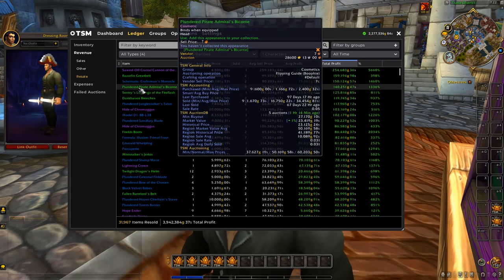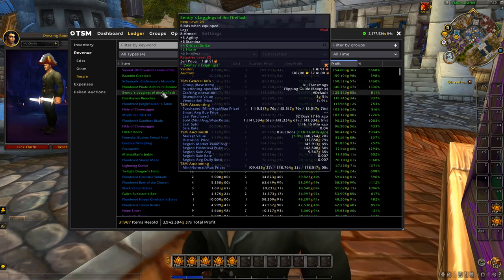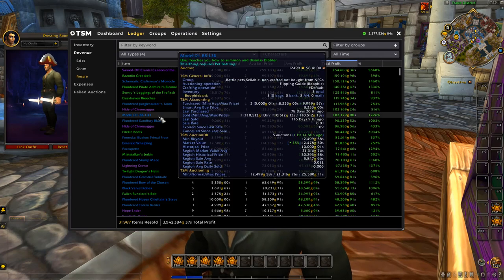This cool pirate hat — we bought nine of these in the past and sold all nine, which is a really good sign. We bought nine for a smart average buy price of around 1k each and managed to resell them for an average of about 16k each, going all the way up to 34k. The total profit for all nine flipped was 140k, which is very nice.